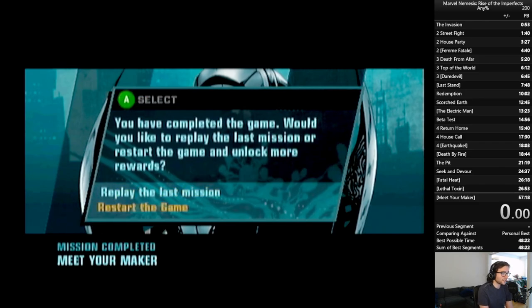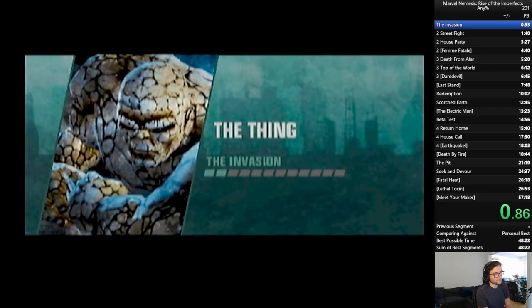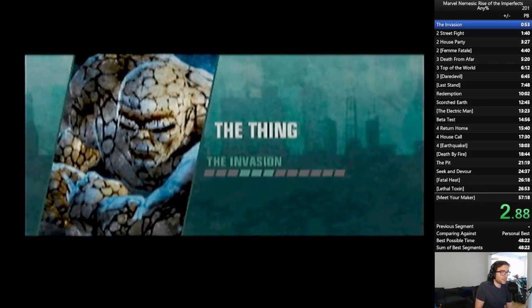So without further ado, let's get into the run. Starting off with our alien invasion, we are playing as The Thing. We're on Brooklyn Bridge, and we are just going to kill as many aliens as we can and figure out where they came from.